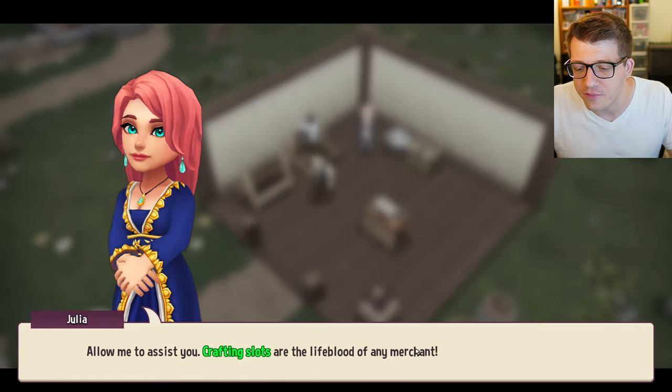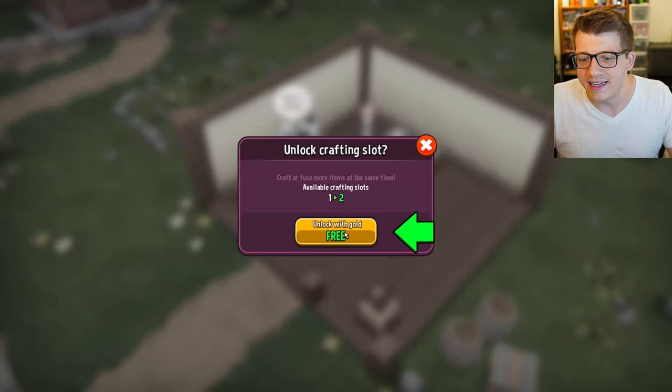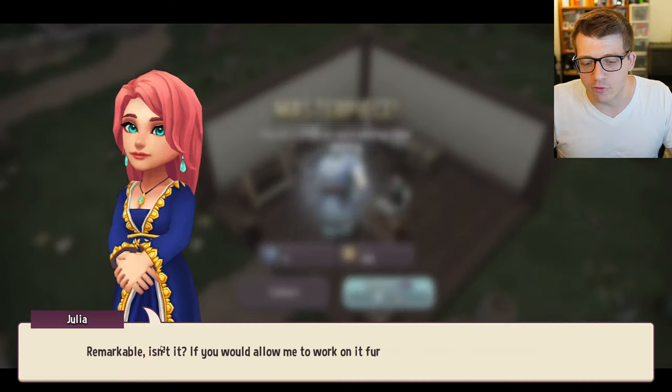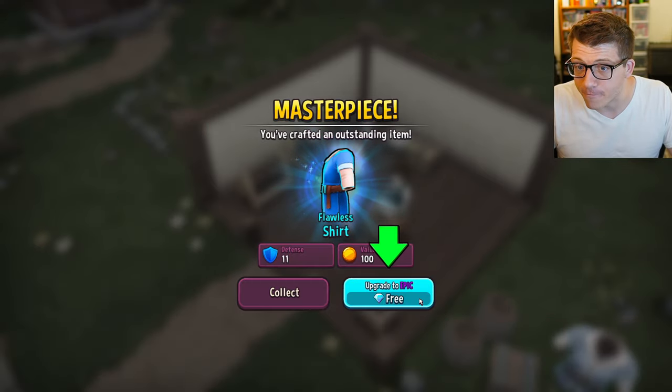We immediately run into the one crafting slot problem. Clicking the plus button gets us a free crafting slot - the lifeblood of any merchant. We craft a shirt, it comes out remarkable, and we get to upgrade it to epic for free!